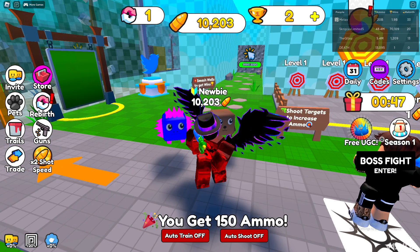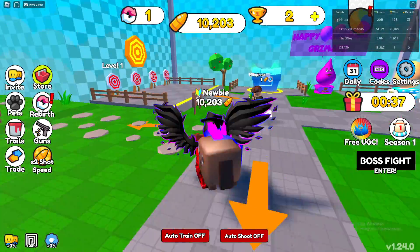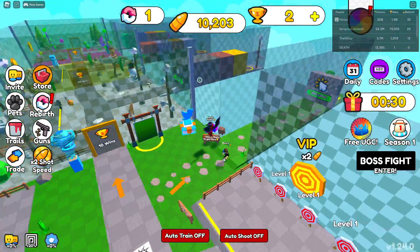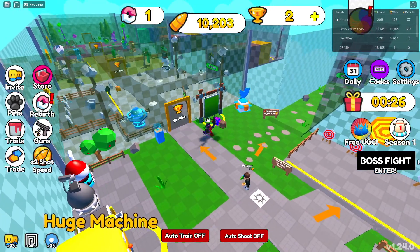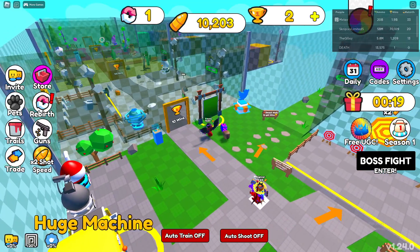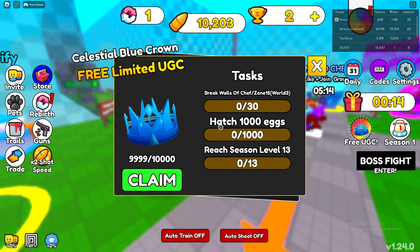Here you'll see the tasks. First, break walls in Zone 15, which is in World 3 — that's quite a long way if you've only just started the game. Grinding up to the amount you need to get to the next world is quite annoying, because these are just zones — you have to do all these zones before you can get to the next world, as you can see over there. Once you've done that, that's your first task.